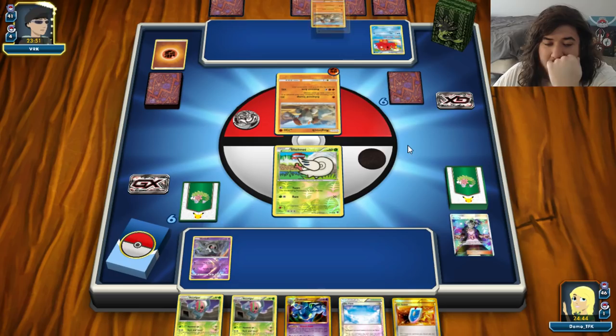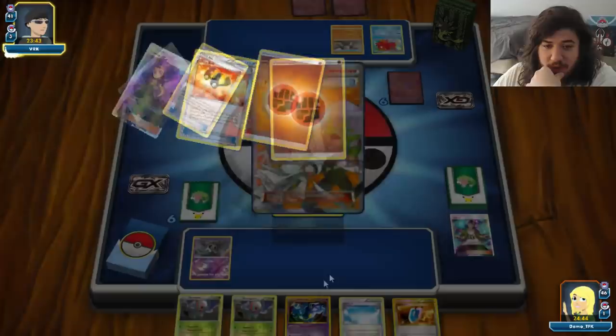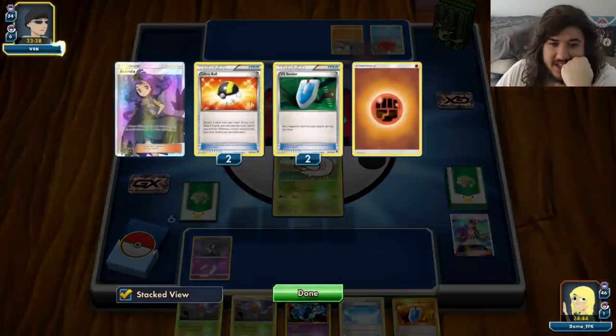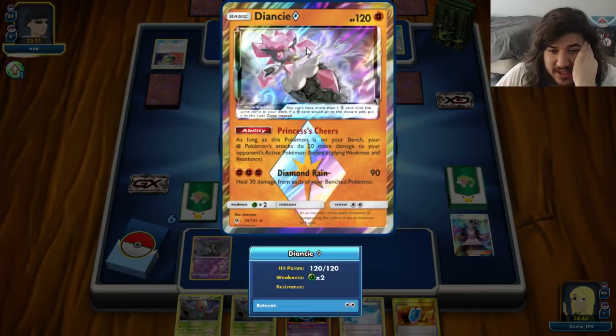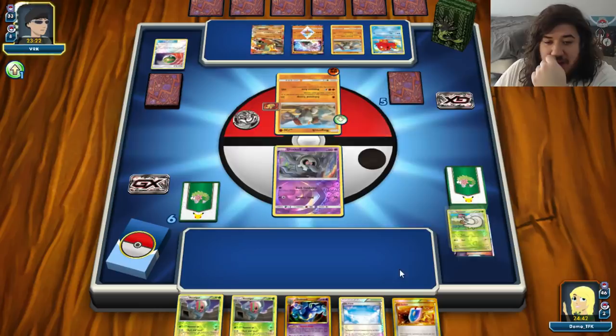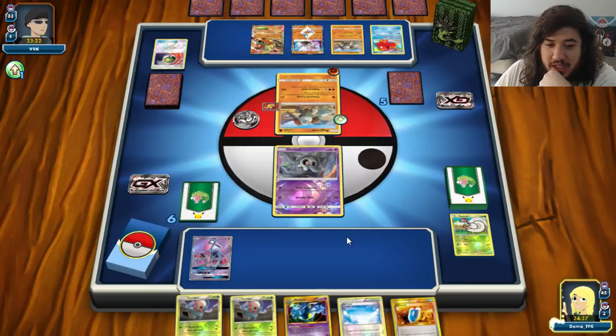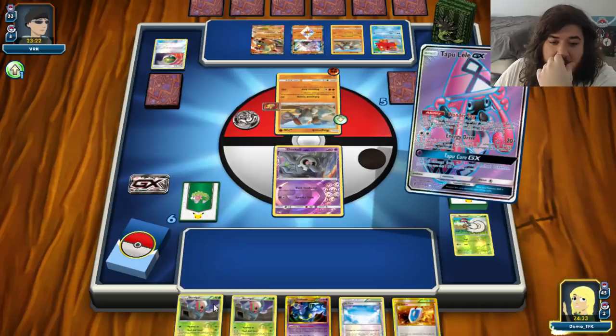Opponent uses Ultra Ball discarding Acerola and Sycamore. Does he grab Landorus? He retreats to Regirock, Octillery comes down. He needs a Kakui or muscle band to take a knockout. There's another Regirock. He's weak to grass - muscle band and that's a knockout. VS Seeker for Sycamore, discard his hand, draws seven new cards. There's Diancie so he's for sure taking a knockout. Landorus EX makes an appearance and Land's Stomp for the knockout doing 80 damage. We have VS Seeker for Guzma trying to get somebody stuck in the active. Tapu Lele Wonder Tag - we'll grab N, put down Skyfield to thin our deck.